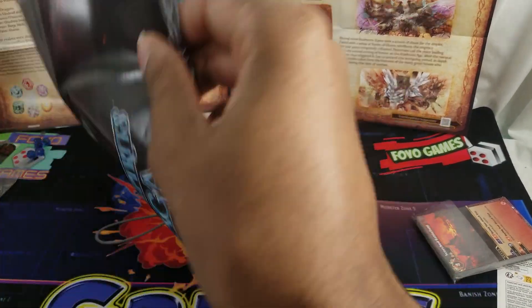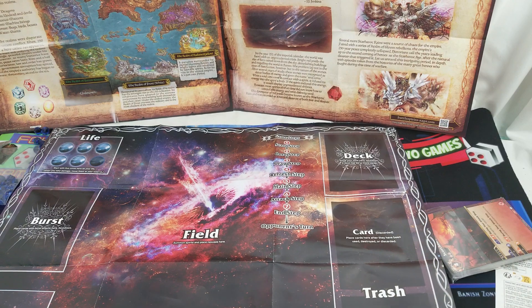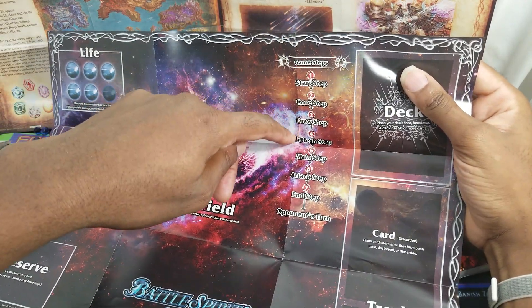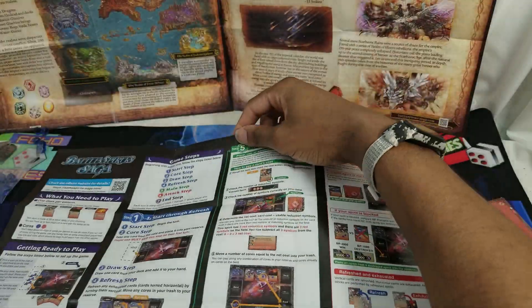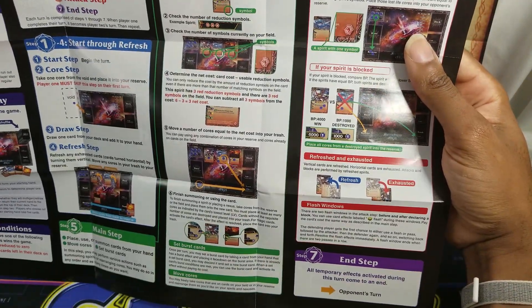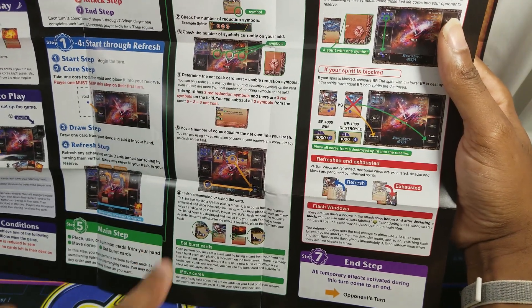Back to the field — used cores come back at the beginning of the refresh step. The turn order is: start step, core step, draw step, refresh step, main step, attack step, end step, then opponent's turn. One thing we couldn't find is whether everything has rush, haste, or swiftness, because it doesn't seem to be in these rules.